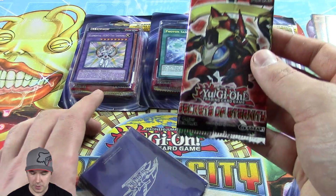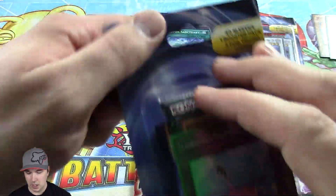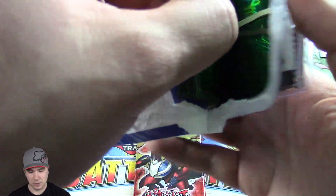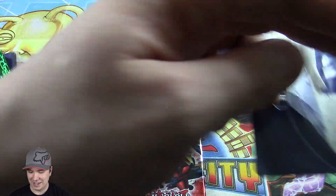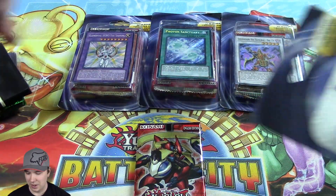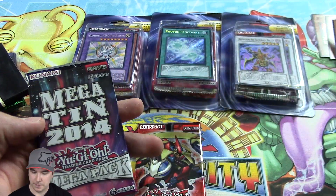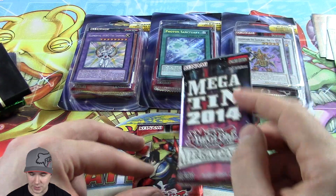We got our one booster pack — Secrets of Eternity — and we got this one pack of sleeves. That's a little weird — like a rubber band with maybe 20 sleeves and then maybe 20 more. I got a Compulsor Activation Rise and a Chain Dog. We got one Megatin 2014 Mega Pack. That's really cool.